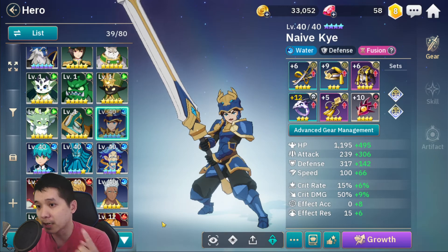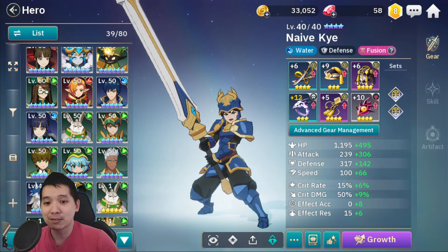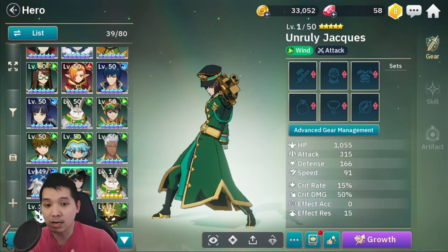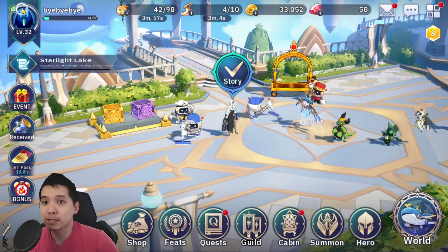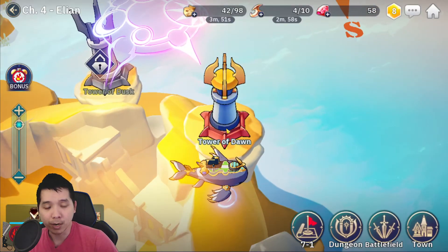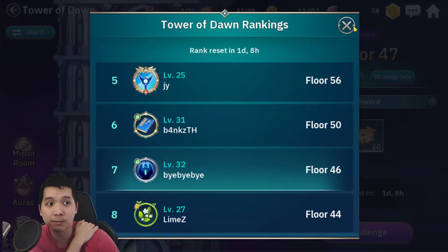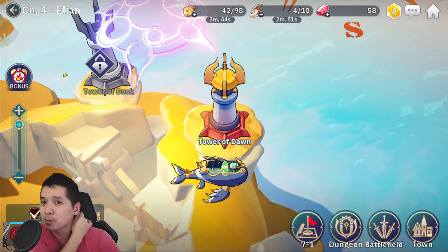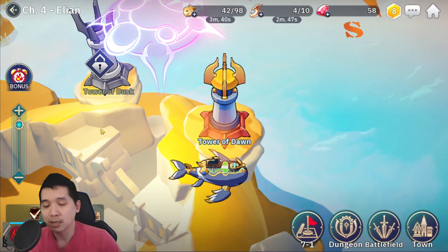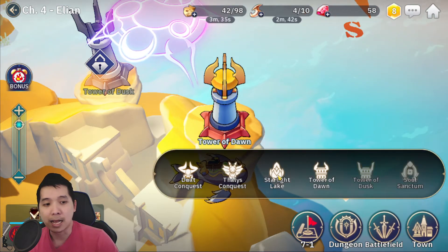Now I need to level him up to level 60, ascend him to 6-star, and then max him out. I definitely need him to advance in my Tower of Dawn — I'm currently at floor 47. I don't think I'm going to get him leveled fast enough to advance further, but we'll see.